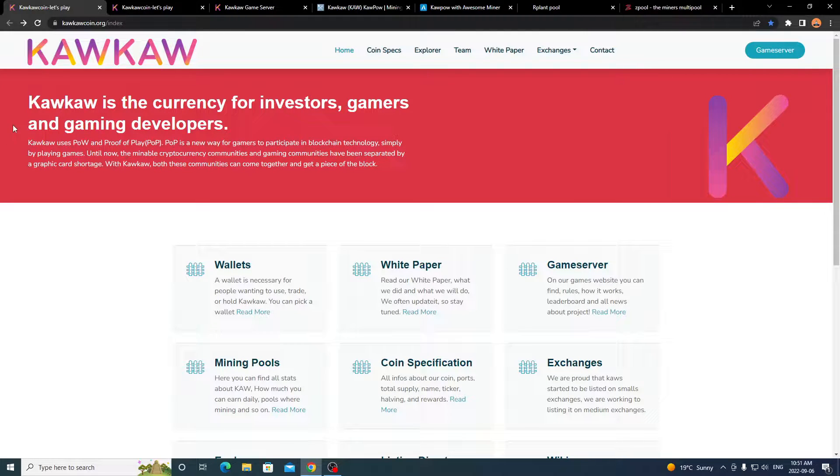Kaka uses POW (proof of work) and POP (proof of play). POP is a new way for gamers to participate in blockchain technology simply by playing games, most of the time computer-based games with their own server. Until now, the mineable cryptocurrency communities and gaming communities have been separated by graphics card shortages. With Kaka, both communities can come together and get a piece of the block — whether you're playing a game or mining.